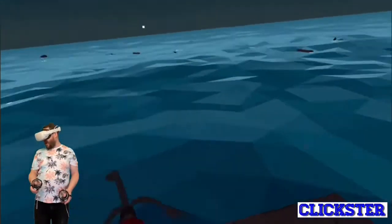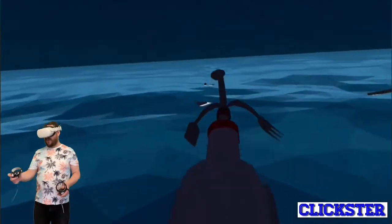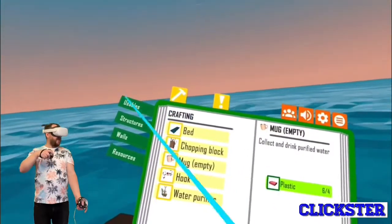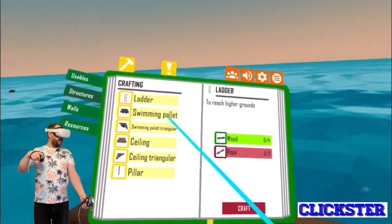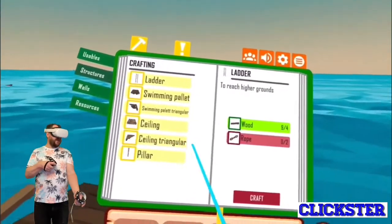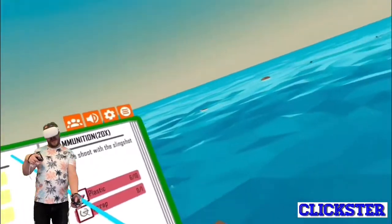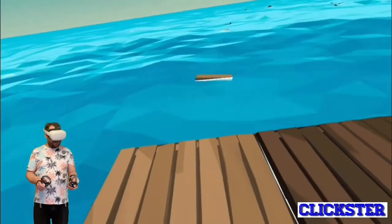Barrels can tend to have food in them and all sorts of stuff like scrap metal. This crafting screen brings up all the stuff you can make. At the moment you can craft a bed, chopping block, mug, hook, water purifier. Under structures you can make a ladder, swimming pallets to make your raft bigger, triangular ceiling pieces, and a pillar. You've also got lots of different types of walls, and then ammunition, nails, and rope.